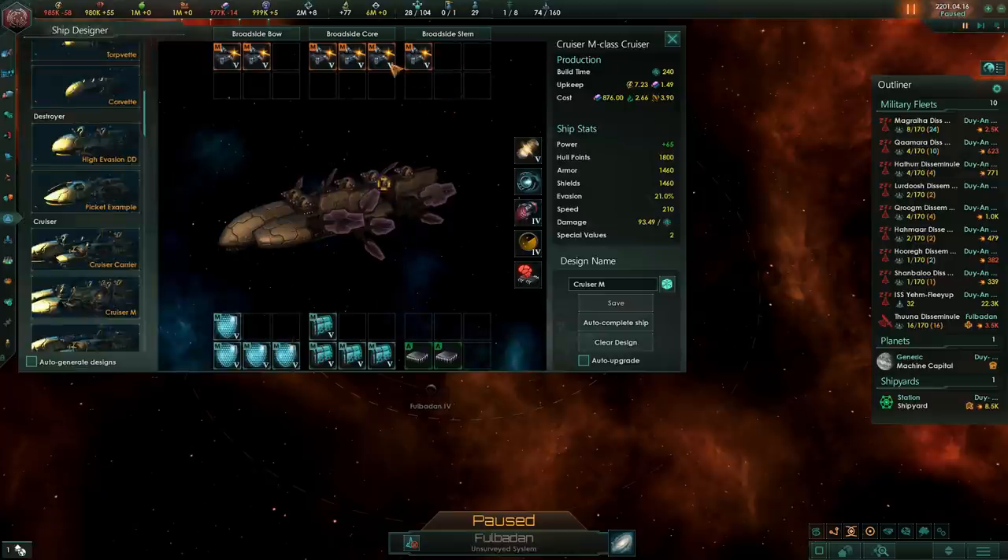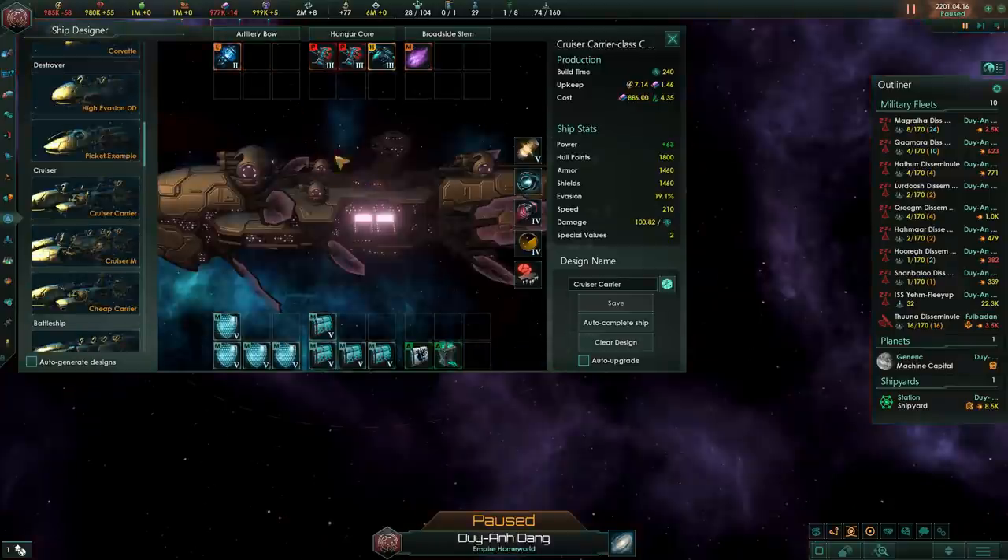Before we move on to weapon types — if you're having trouble generating your own designs, you have to unclick the auto-design button in the bottom left. If you don't click this button, you won't be able to save custom designs. One of the hottest things right now in Stellaris 2.6 is strike craft — these things have been buffed massively.